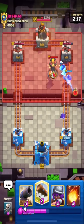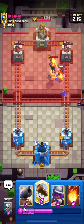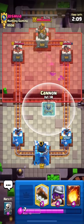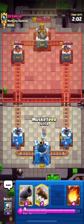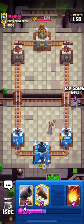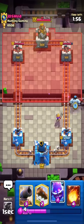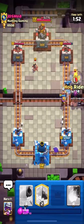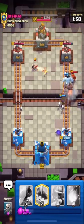In this matchup, always remember guys — Log Bait decks have Inferno or Tesla in hand and it's quite difficult to break through their defense. We have to out-cycle them. In the first half of the match, in 1x Elixir, we should always try to out-cycle their Inferno or the building they have to get some chip damage.